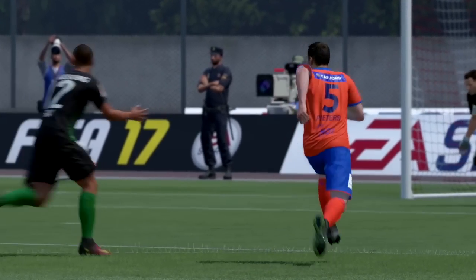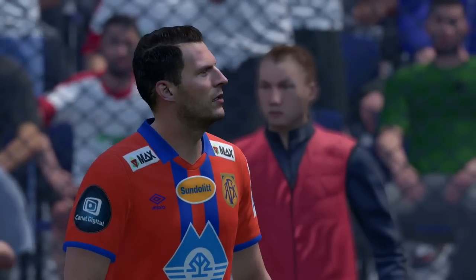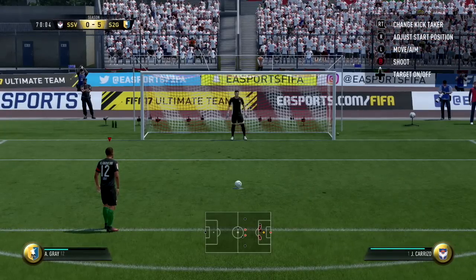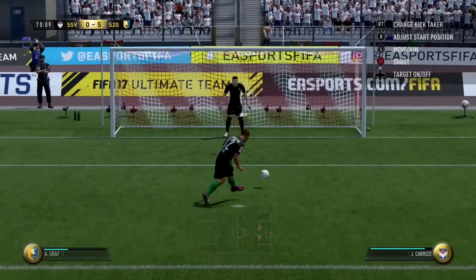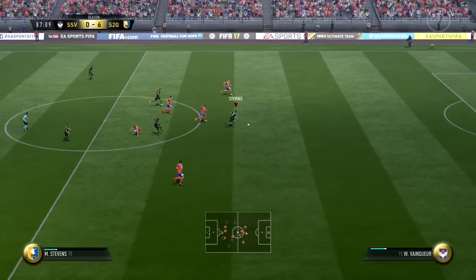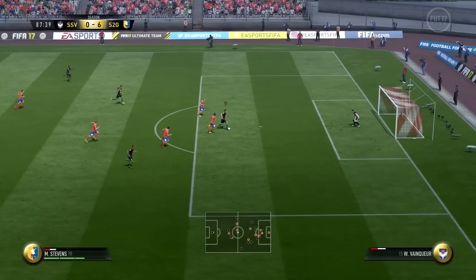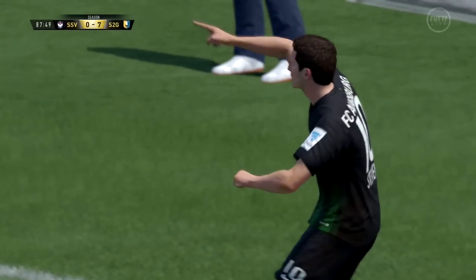We've received a penalty to make it 6-0 — it was an off-the-ball incident, very careless from this guy. Again, I'm surprised he hasn't rage quit yet. Let's score this one with Gray — a nice penalty from Gray makes it 6-0. Stephens is through on goal, maybe a chance for his hat trick. Stephens with the shot — that's an easy finish from him. Makes it 7-0.